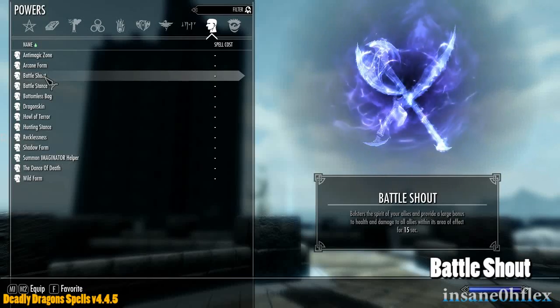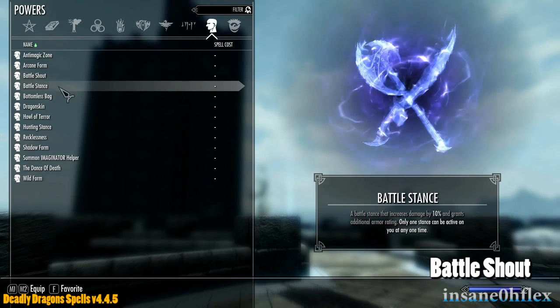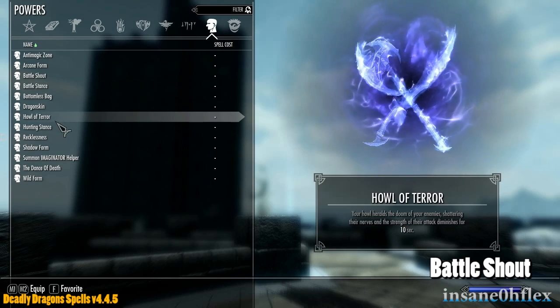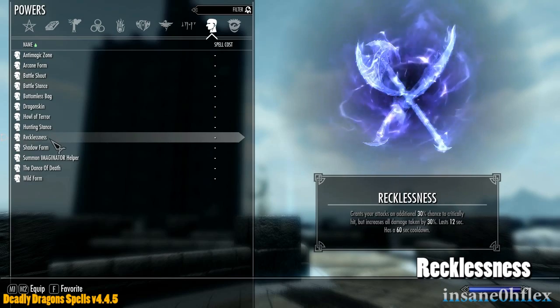The Warfare archetype has abilities related to improving melee combat, such as Battle Stance, which increases damage by 10% and gives armor rating. And Recklessness, which grants your attacks an additional 30% chance to critically hit, but increases all damage you receive by 30%.